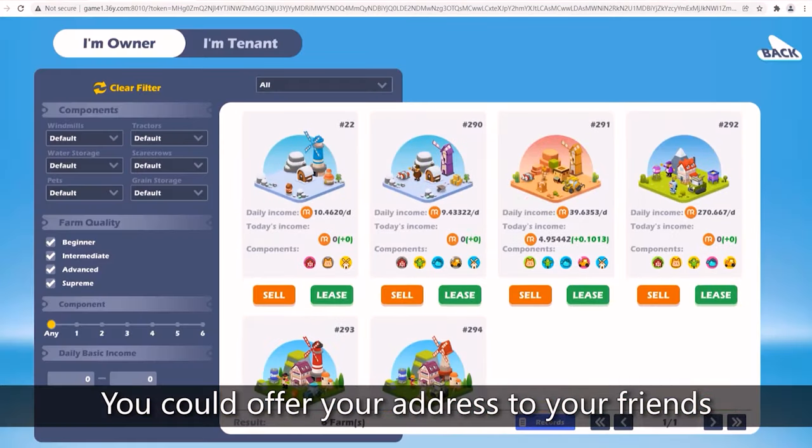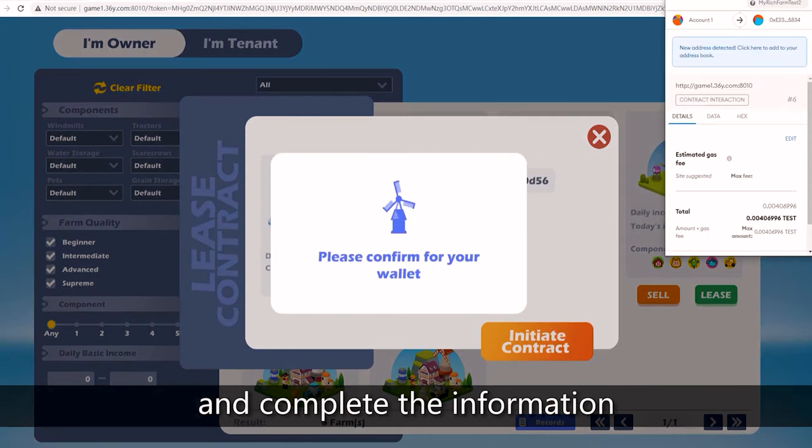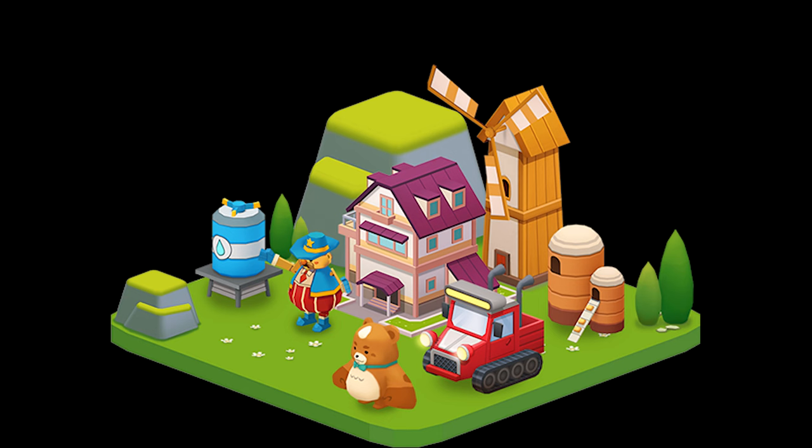There are limited amounts of all these NFTs. For instance, the Supreme NFT land only has 15,000 — so there's not many out there. The great thing is that even if you want to just test the game and don't want to jump in right away and buy a land, you can rent a land from somebody else in the marketplace. Being able to rent somebody else's land is a really cool idea. We're seeing this in a lot of other games, and My Rich Farm has it built in, which makes it more approachable to everybody. However big your bag is, you can still get in and rent some land to test it out and see if you like it.